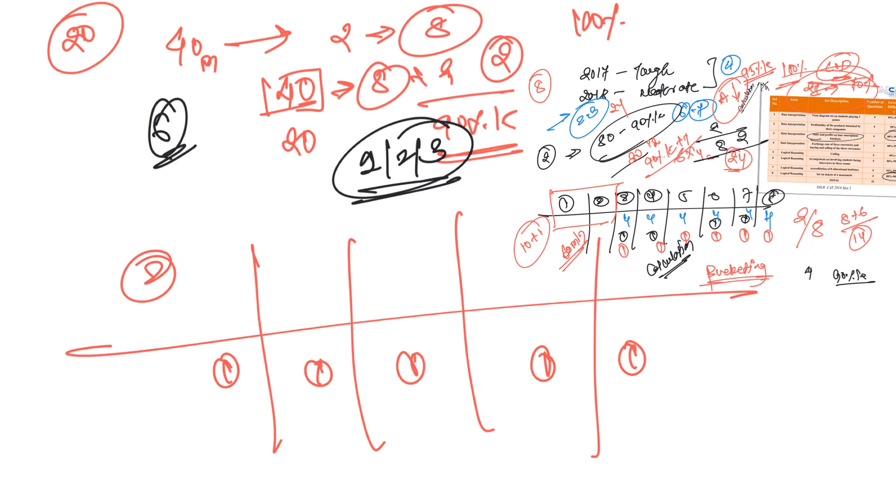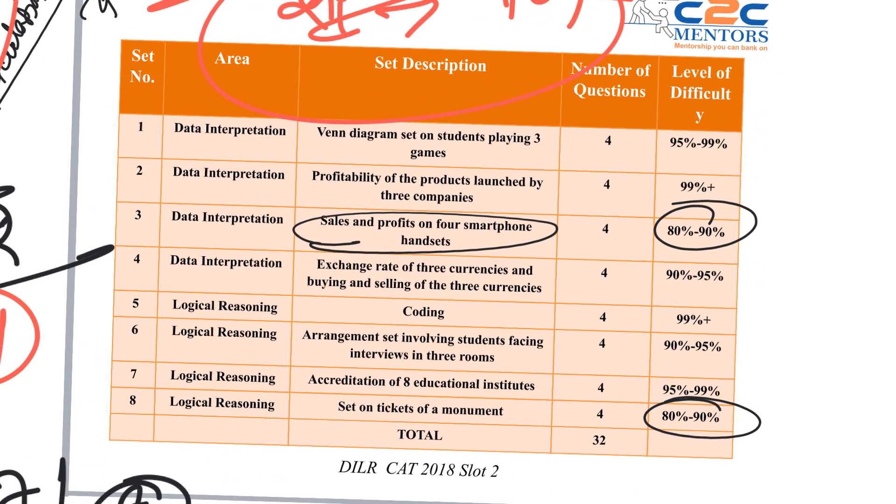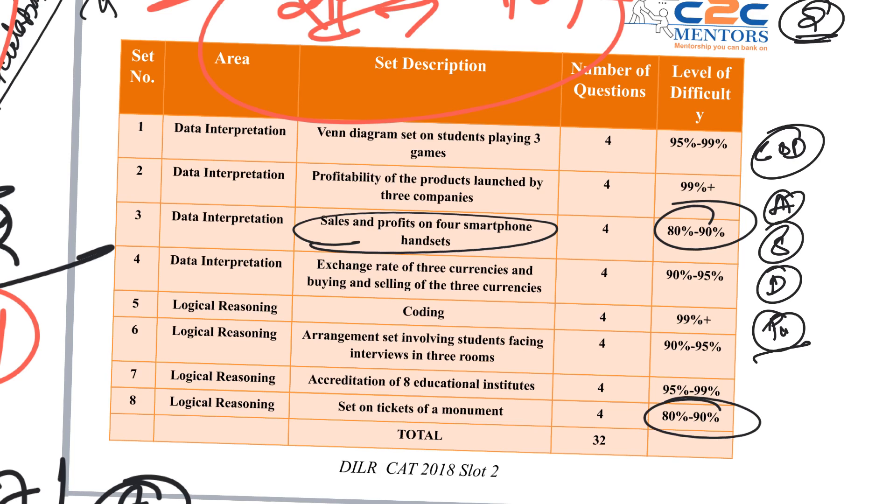The bare minimum cutoff is 80 percentile. As this analysis shows, every year there are 2 sets that are doable and crackable. Try not to get drawn into high-difficulty sets — target only those with lower difficulty, which will be based on arrangement, selection, distribution, or puzzles. That's it from my side. I'll be making another DILR strategy video and a D-Day strategy video, so please subscribe to the channel for more CAT DILR and verbal content. Thank you so much.